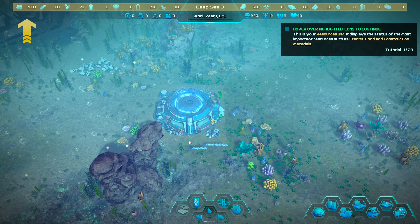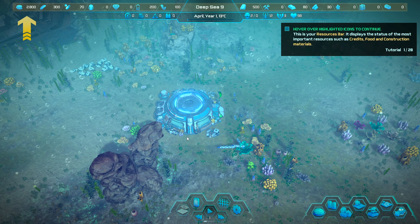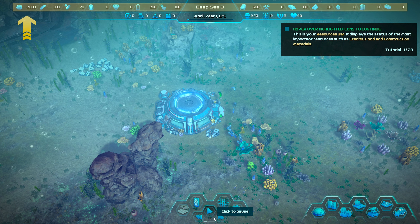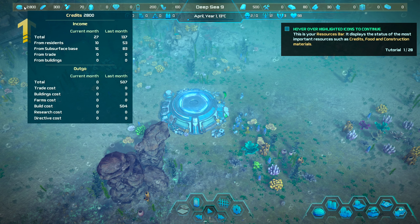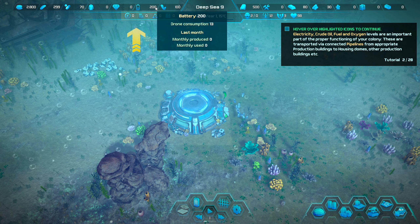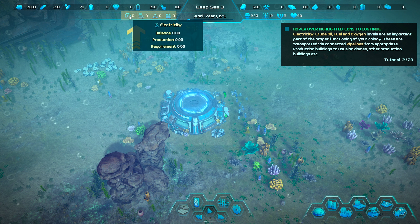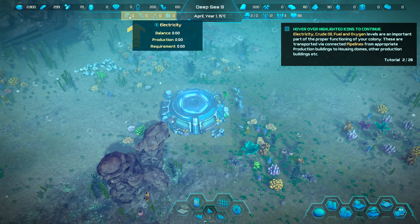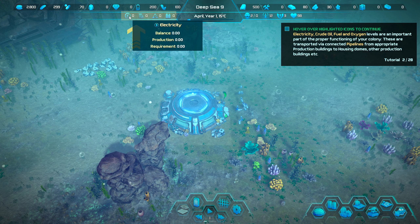If you haven't played a colony sim before, you're going to be micromanaging everything inside your civilization. There's a speed control at the bottom so you can fast-forward to let things build quicker. At the top of the map you can track credits, currencies, food, basics, and luxuries. The main priorities are oil, food, and water. Since we're underwater, we can suffocate if we run out of power — which would be a terrible disaster.